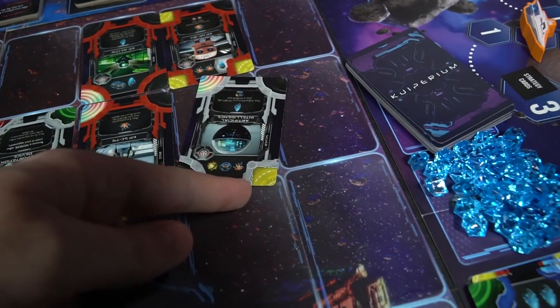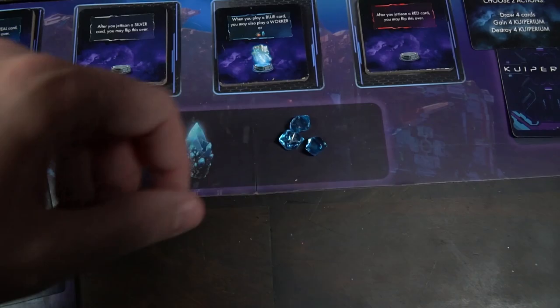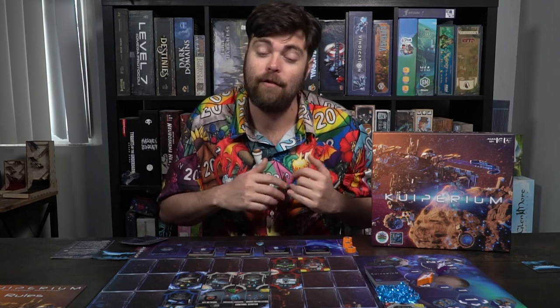Worker placement is very important in this game. You need to choose the right spots, be able to move your workers when needed, and avoid having your opponents remove cards from their field — which sends your workers back to your space and wastes your turn. Losing a turn is simple: if you take an action and can't use it for any reason, that's a lost turn. Watch what your opponents are doing so you can predict their next action and free up the right space.